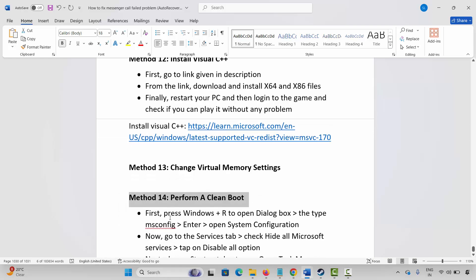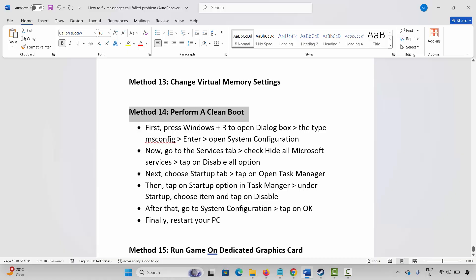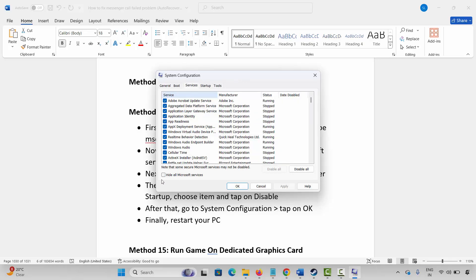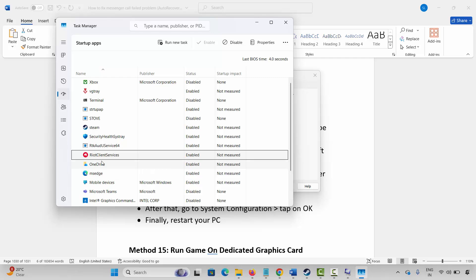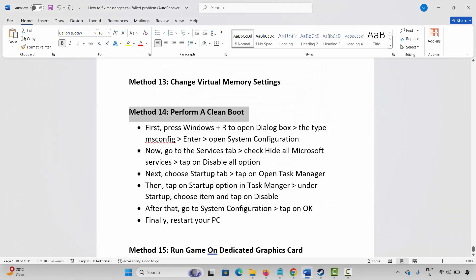Next method is to perform a clean boot. Press Windows + R and type msconfig, then press enter. This will open the system configuration page. Click on services, select hide all Microsoft services, and click on disable all. Then go to the startup tab, click on open task manager, select the apps you want to disable, and click disable. Go back, click OK, restart your PC, then launch the game and check.